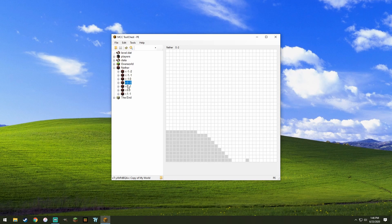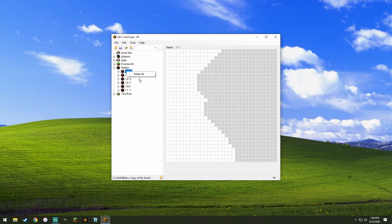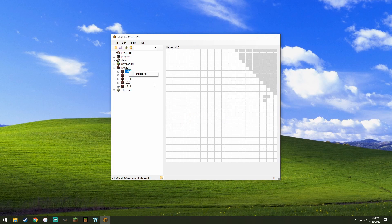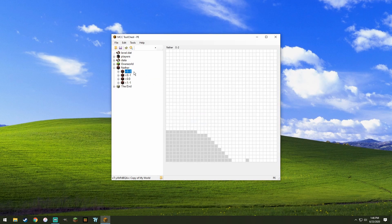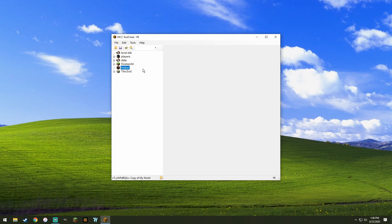You want to go through all of these nether chunks — these are every single chunk you have loaded — and you just want to delete all of them. Go through every single chunk area and delete them. That shouldn't be too bad. I had a pretty big nether and that's how many chunks I had. Now what you want to do is click the floppy disk to save.